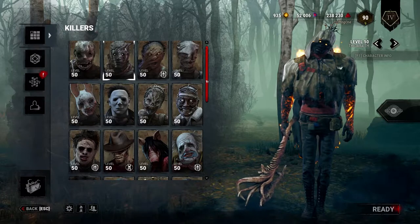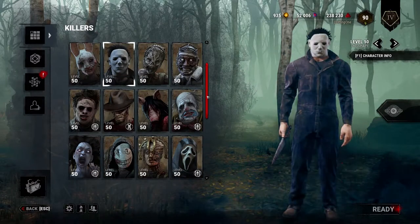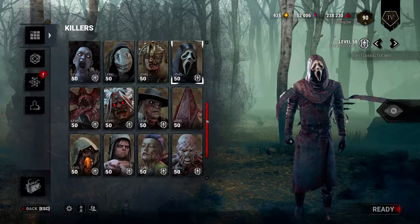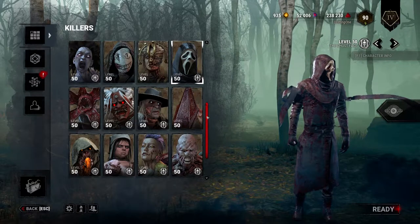For example, Wraith has to go into his cloak, which you can't attack until he leaves it. Myers only has stealth in tier one. Ghostface only loses his terror radius when he activates his night shroud, and not only does it have a 30 second cooldown, but if you attack you lose it.